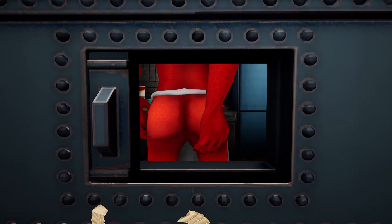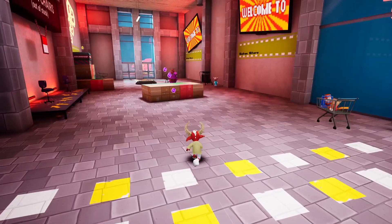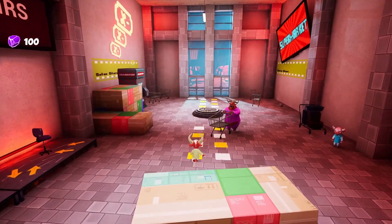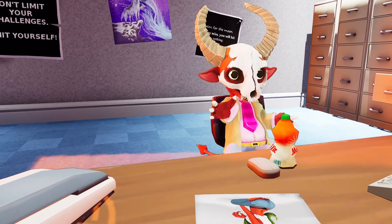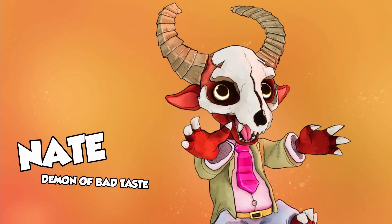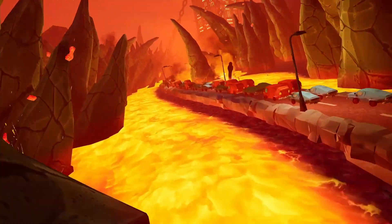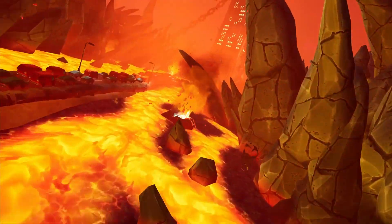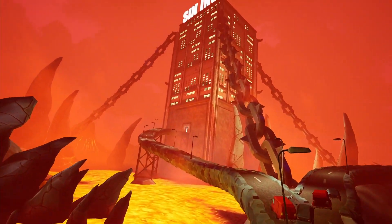Hell Pie, published by HeadUp, released on July 21, 2022 for PlayStation, Xbox, Nintendo Switch, and PC. In Hell Pie, you play as Nate, the demon of bad taste at Sin Inc., located somewhere within Hell. There, you're tasked by Satan, the head of Sin Inc., to procure a pie for his birthday celebration, even though that's not part of your job description.